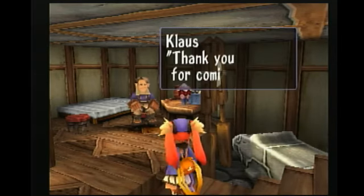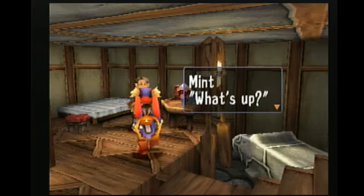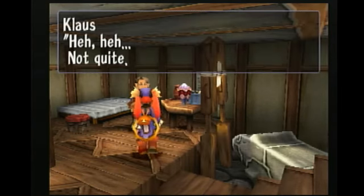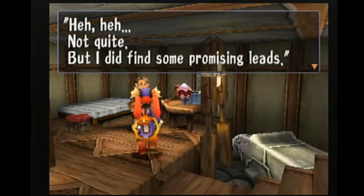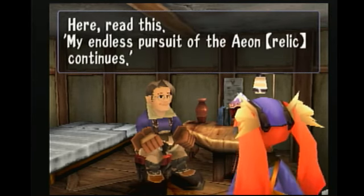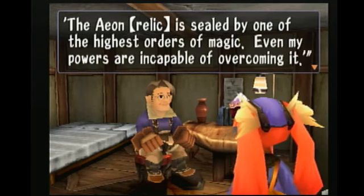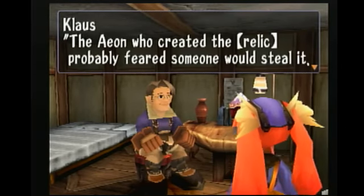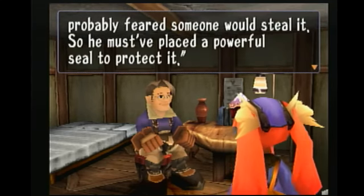We're going to come through this doorway and down the hidden stairs. Thank you for coming, Mint. I finished skimming through the diary. Did you find out where the relic is? Not quite, but I did find some promising leads. The magician who lived at the Altair was also looking for the relic. My endless pursuit of the Aeon Relic continues. The Aeon Relic is sealed by one of the highest orders of magic — even my powers are incapable of overcoming it. The relic is sealed? What does that mean?